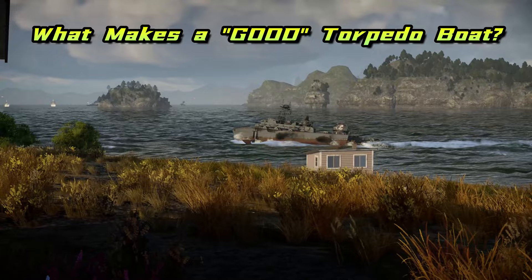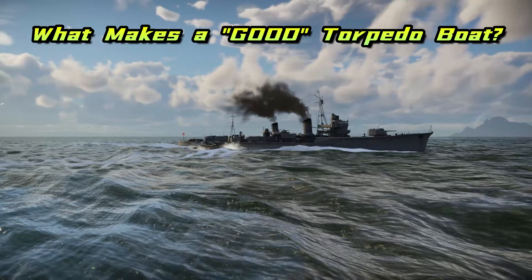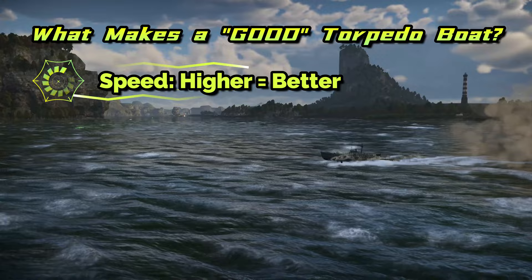What makes a good torpedo boat? There are many tactics that can be used to hunt a blue water ship, defined by the capabilities of the vessel as well as the range, speed, and power of the torpedo fitted. The main factors to consider when selecting a boat are: top speed of the boat — the faster the better, as this allows you to get to places unexpectedly to perform ambushes, makes you harder to hit, and reduces your closure time during an attack run.